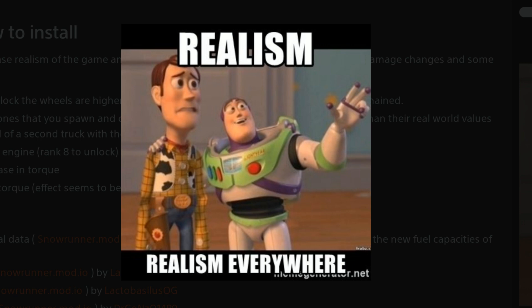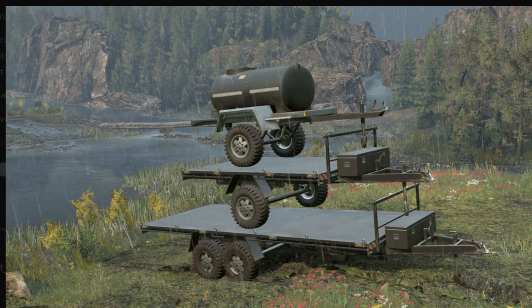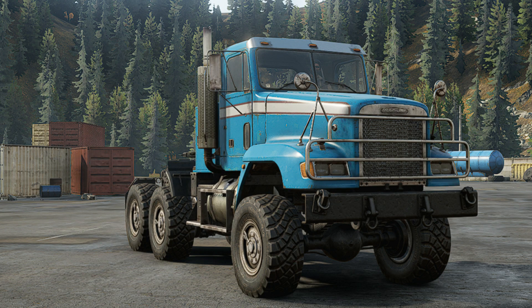Next we have the Light Realism Overhaul by Rachel TGG — this includes heavier cargo, all engines get 10 more torque, fuel capacity changed for real-life accuracy, and new fuel capacities on the trailers. There's also the Realistic Weight Off-Road Trailers mod, also by Rachel TGG, designed to be used with the Light Realism Overhaul. All trailers are heavier apart from the skate, there's a fuel increase in the tanker trailers, and fuel weight has been increased too.